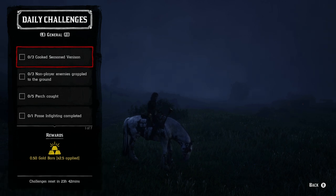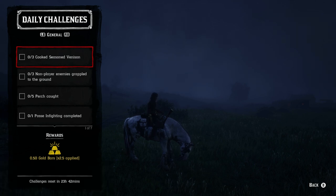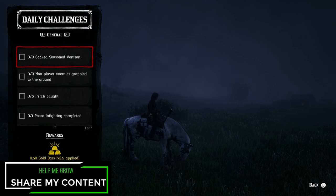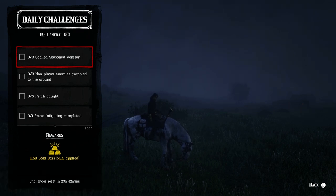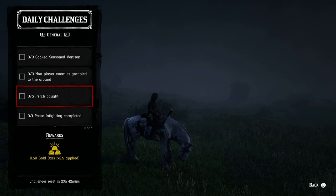Remember you have to go to a campfire — your wilderness camp, a town fire, or any wilderness fire — and cook the venison together with the seasoning. For three non-player enemies grappled to the ground: if you care about your honor, find a bootlegger mission, poacher mission, or gang hideout and grapple those enemies. If you don't care about honor, start a ruckus in Van Horn or Thieves' Landing and grapple the NPCs who come after you.